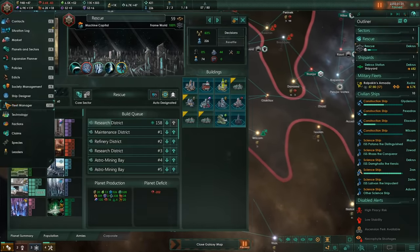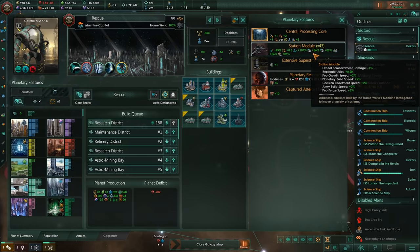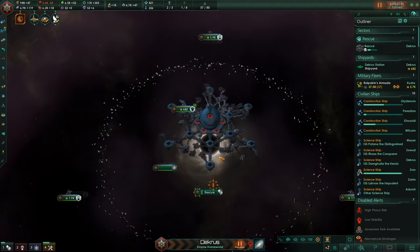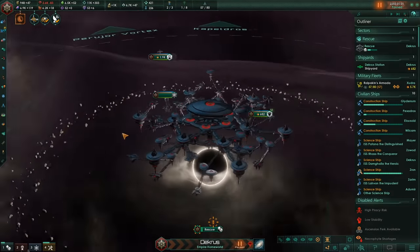With each asteroid, we get an extra station module which increases build speed by 2%. We just need loads of them. The Frameworld is looking more and more crazy every day.